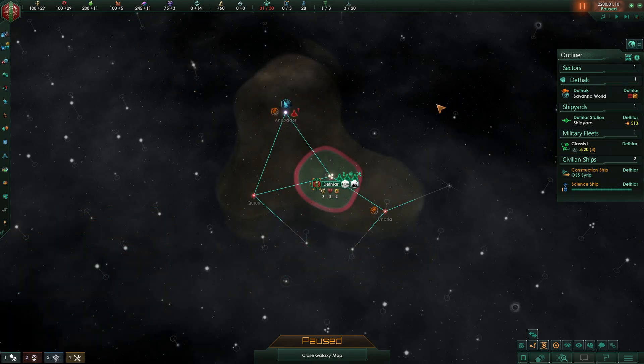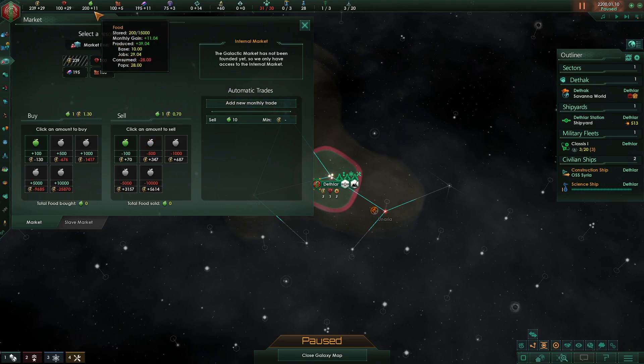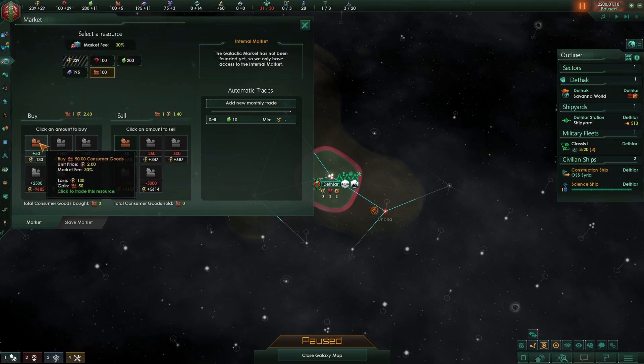What are we going to do with these alloys? We're going to trade them on the internal market. We'll sell 50 alloys to get some more energy. We're also going to add a monthly trade to sell almost all of our food — we don't want to go below 200 food. Then we're going to buy 50 consumer goods and wait.